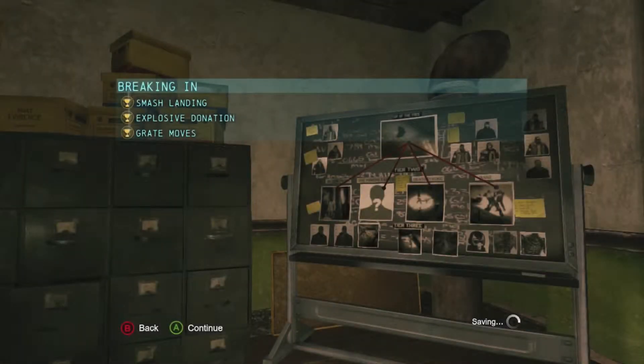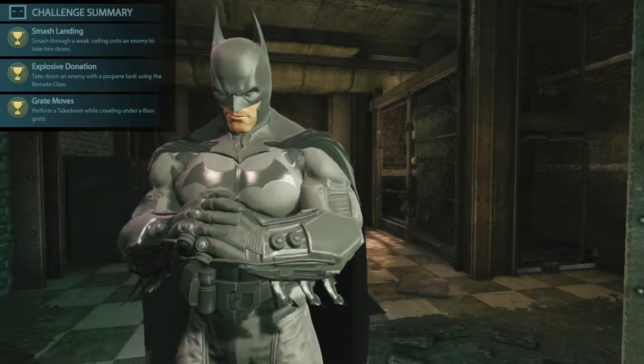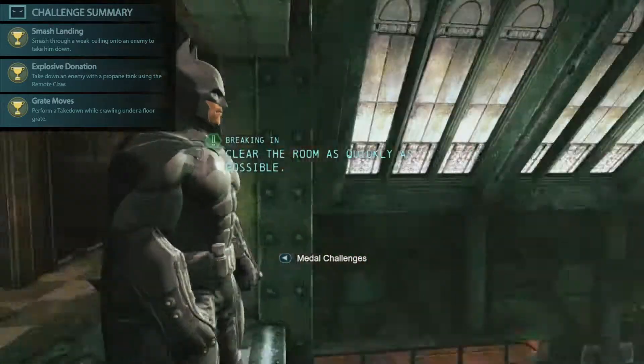Hey everybody, we're doing the Batman Predator Challenge in the level Breaking In. There are going to be three objectives that you have to get through: the smash landing, explosive donation, and the great moves.